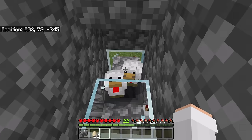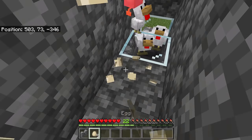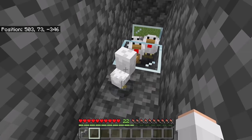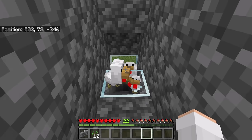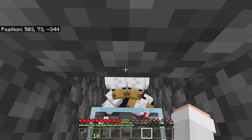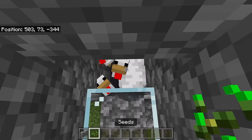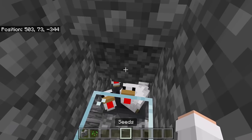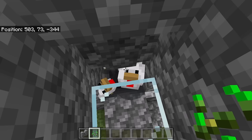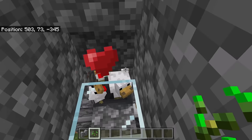Another easy way you can get chickens over to that spot is to throw some eggs here — every time you throw an egg, there's a chance for a baby chicken to spawn. Try to push all the chickens over to that chamber. They may try to escape, but that's okay because you can easily push them back. Once there are at least two chickens over there, place a cobblestone wall at this spot to prevent them from escaping. You can also breed them with seeds — the more chickens in the chamber, the more efficient the farm will be.